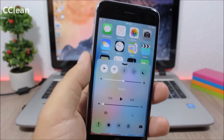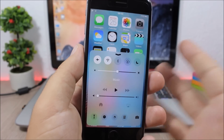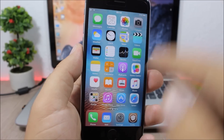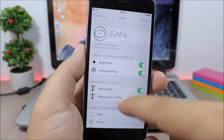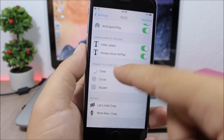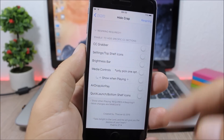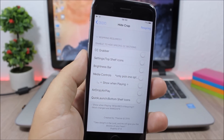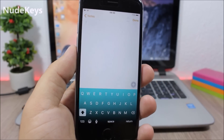CC Clean: this tweak allows you to customize the control center of your device. As you can see, there are no backgrounds on the sliders — it looks pretty awesome. In the settings you can hide backgrounds on sliders, hide labels, hide backgrounds of the toggles, and also hide any of the sections of the control center.